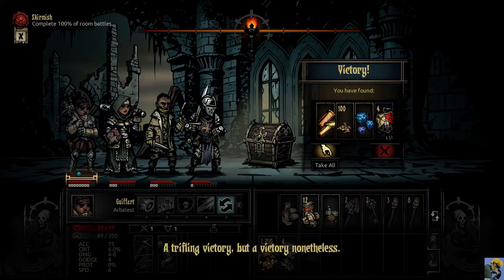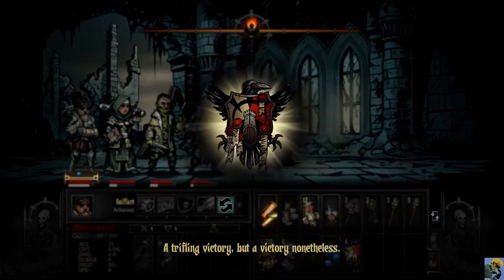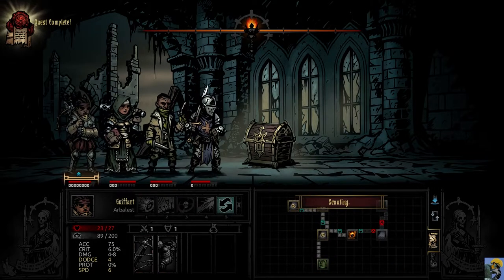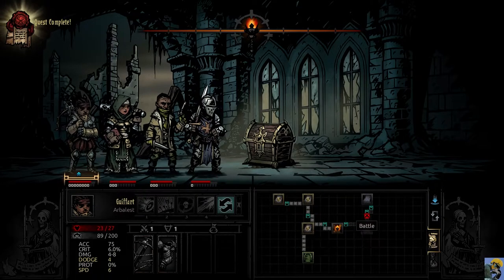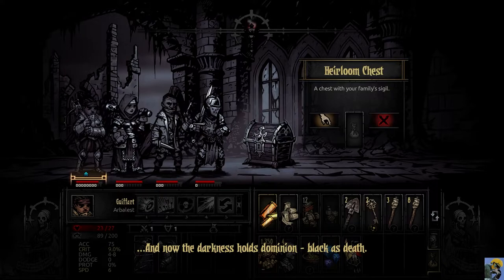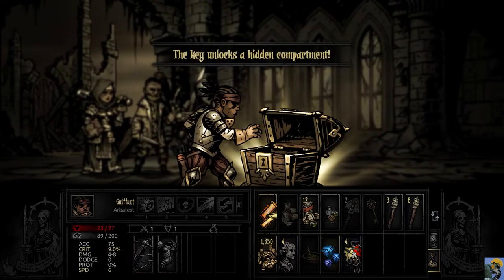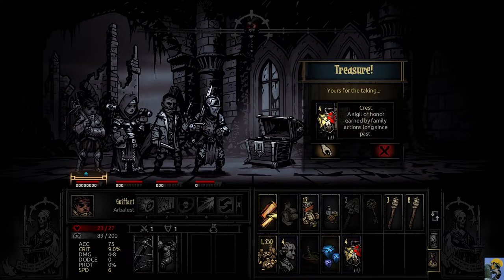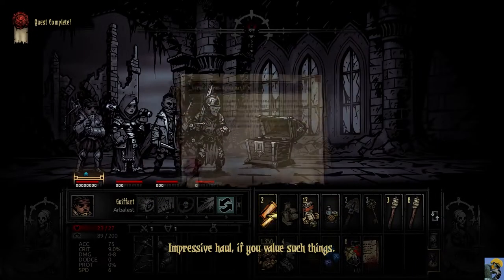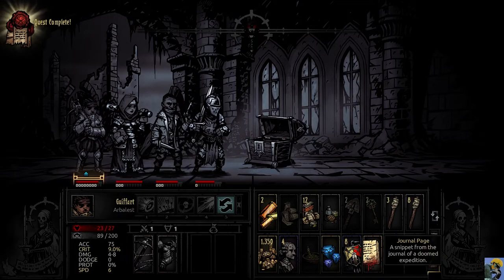We got a sapphire worth a thousand gold — beautiful. We also got four crests. We continue to a chest, first extinguishing the torch. The chest has a key icon indicating the right item to use. We open it with a key and get another key, some citrine, more crests, and a journal page. Journal pages give lore when taken back to the hamlet and don't need to be collected again. We complete the quest.